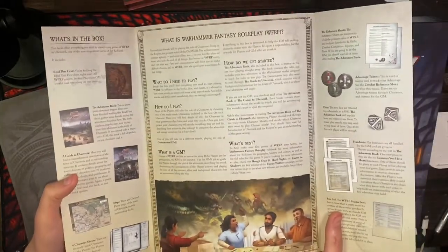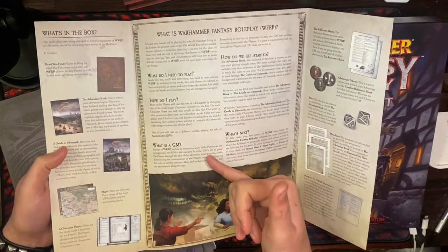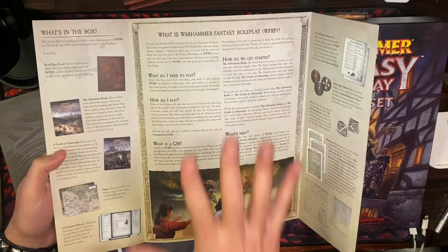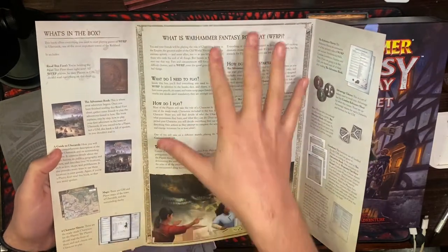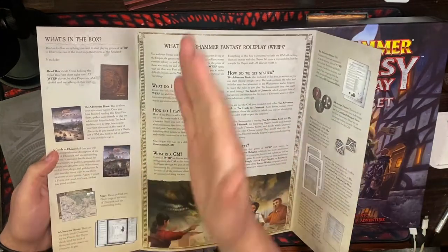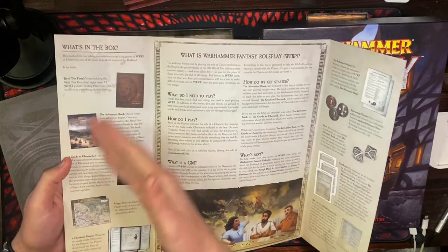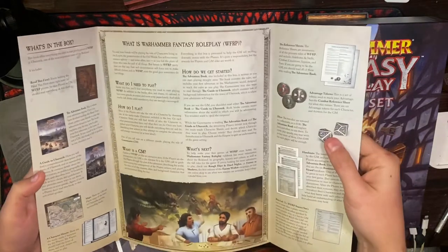Especially if you are, in fact, brand new to role-playing. Here we've got: what do I need, how do I play, what is a game master, what do we need to get started? If you are brand new to role-playing, I think this is a very important section. And even if you're not new to role-playing, understanding what the books are and what you should be doing with them to play is really important. So this is a win already.